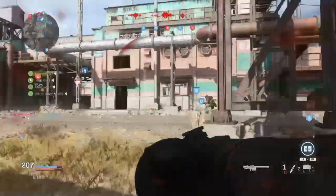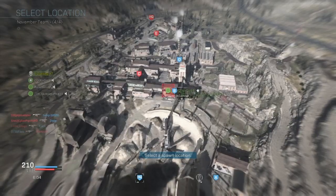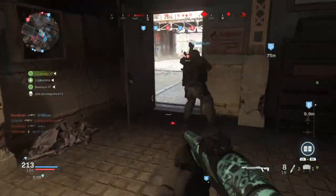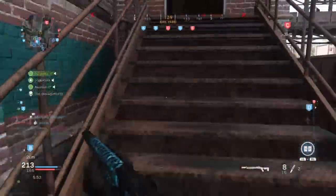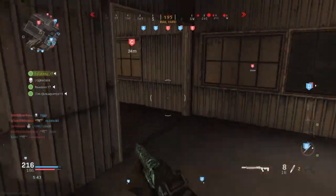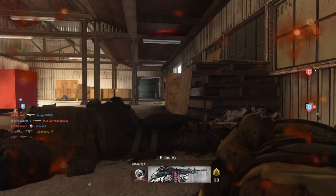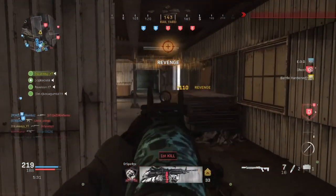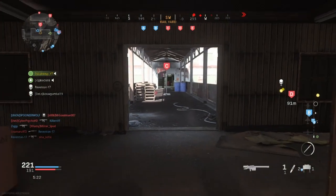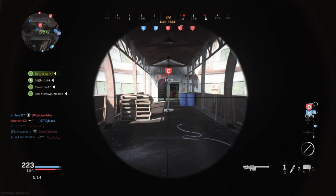For headshots — they're kind of hard to get intentionally because with shotguns pretty much every kill is a one-shot-one-kill depending on range. My recommendation is not to go for headshots specifically. Just play and unlock all the other challenges, focus on those, and I guarantee that by the time you've completed every other challenge, you'll most probably already have all the headshots done. Every single game I get at least around five headshots out of 20 kills, so they come naturally.